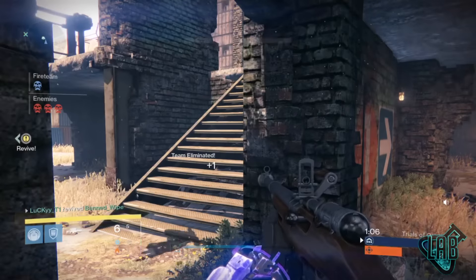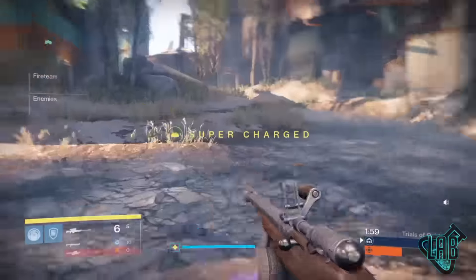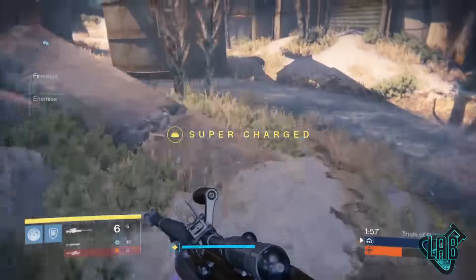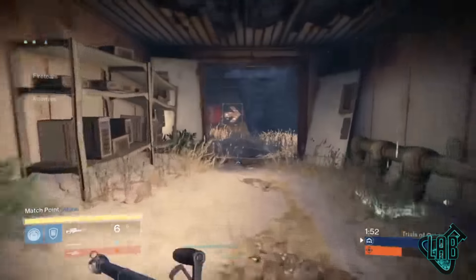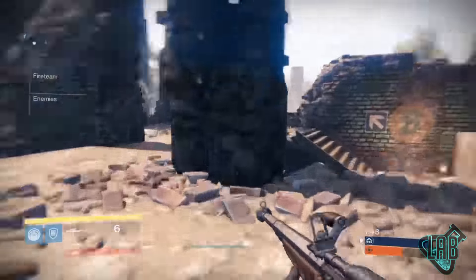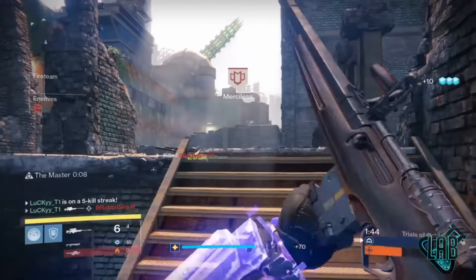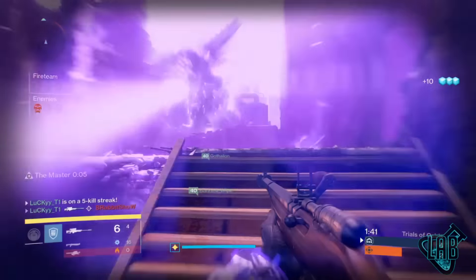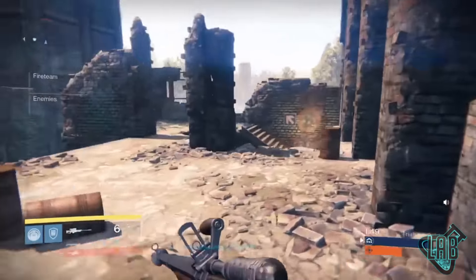The fifth and final clip — my number one clip from this week in my opinion — is of course an aerial NLB shot. Ever since I landed the 720 no scope I've been trying to top that. Some say that I shouldn't have turned back a little bit, some say that I shouldn't have landed on the ground. In this clip here I don't think I quite top that 720 but I do get pretty close with a nice aerial quickscope headshot across the map. I'm still working on it and one day I'll get that 1080 switch to the heavy switch back to the NLB no scope across the map.